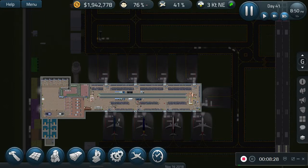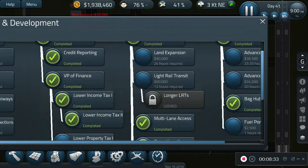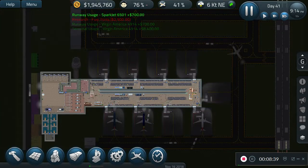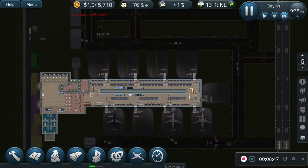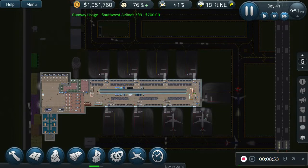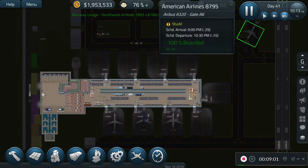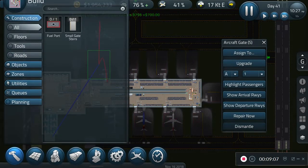It looks like we finished our research. Why don't we do this one — it requires one hour so we can get it done, and it'll allow us to do fuel ports at the gates, which is kind of good. We'll probably add that in a little bit once we complete it. Yeah, it's completing really really quickly. And there we go — we just completed it, which means if you go to Upgrade, yep, we have a fuel port.